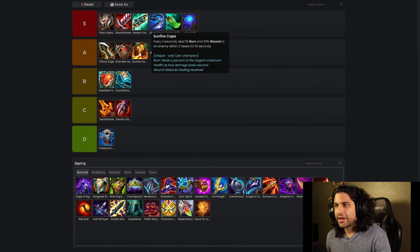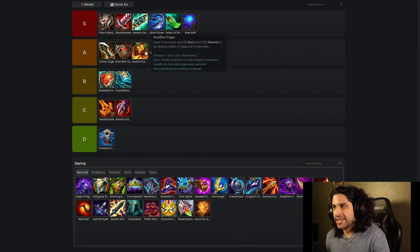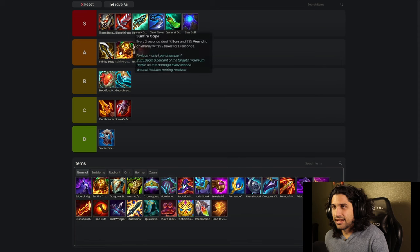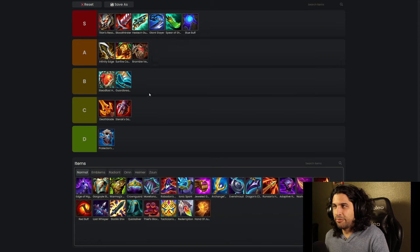Sunfire Cape I would give A tier because it at least has the extra burn effect and does a little damage for you. So I'd say it's a pretty good tank item. I'd even venture to put it above Bramble Vest because it's pretty good.